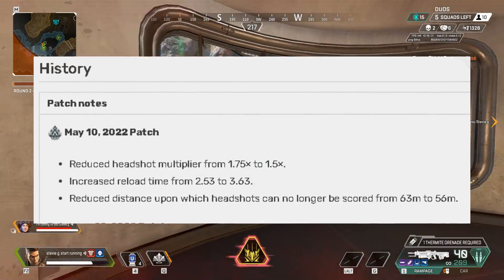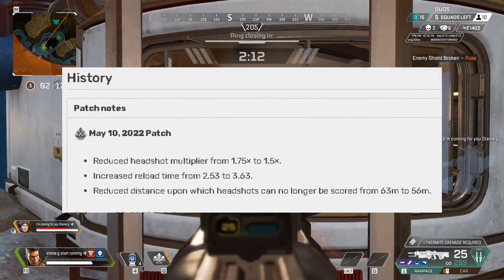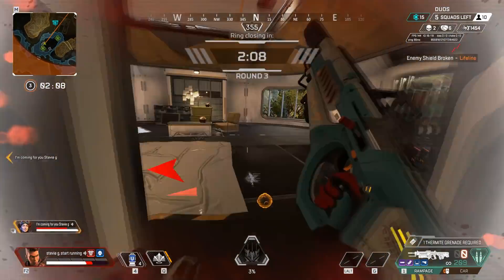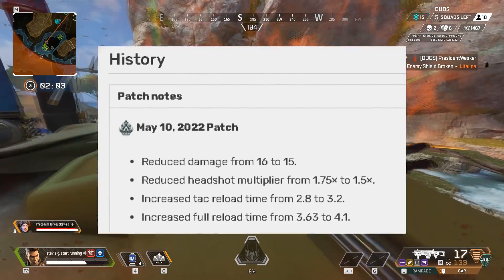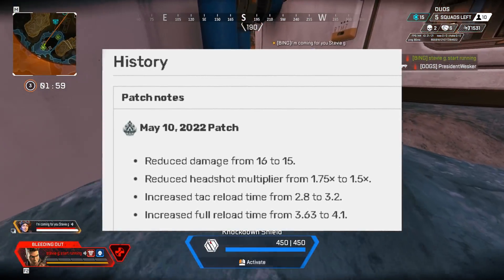Also the distance upon which headshots can be registered has now been reduced, making it a lot more useless. Surprise one on this list — the L-Star has been nerfed to reduce the headshot multiplier by 0.25, and then also the reload time was increased for some reason and the headshot distance has also been reduced. The Devotion's damage has been reduced by 1 point, also the headshot multiplier has been reduced and also the reload times have been increased.